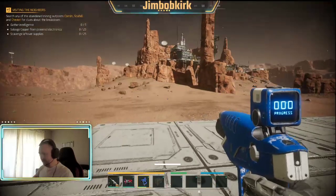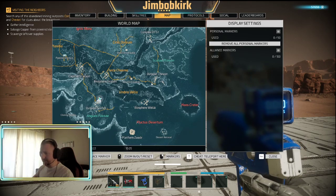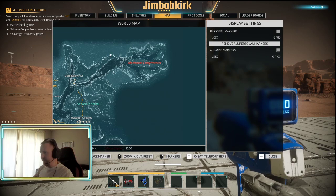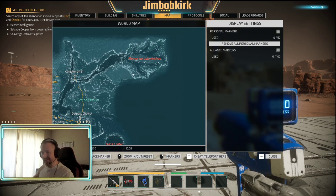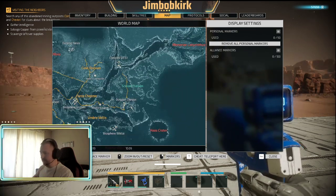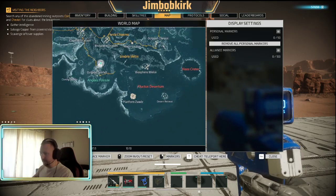PvP areas - you saw one earlier. The event only happens every so often. This is a PvP area up here as well - the only two PvP areas. It's really obvious when you're in it - you have to walk through a big red membrane thing. You can go in there early game. So you can destroy bases and kill players in that area.